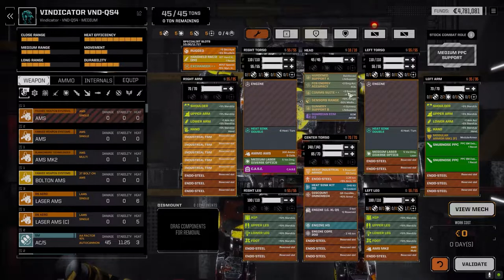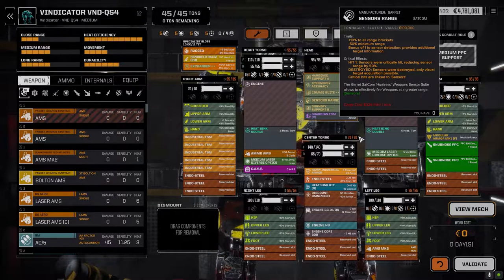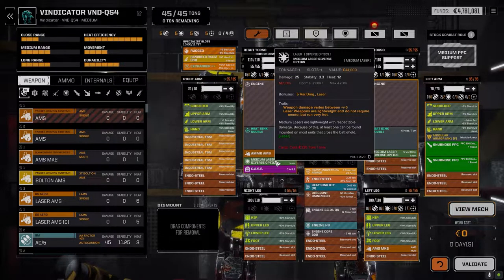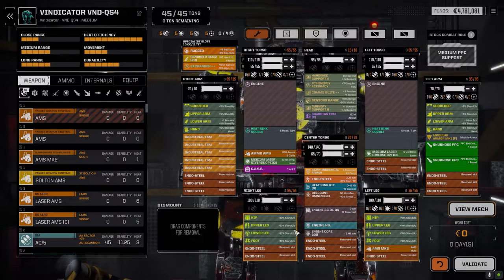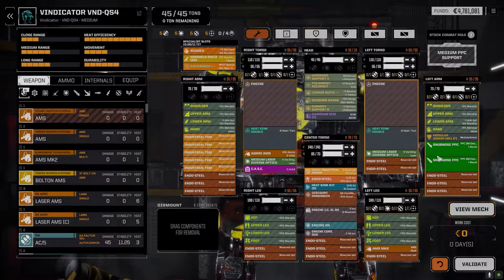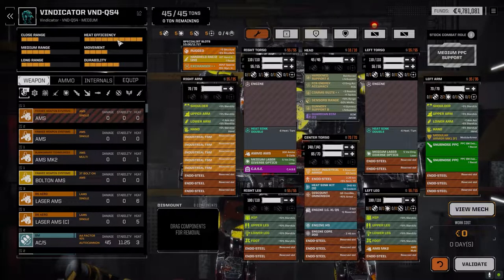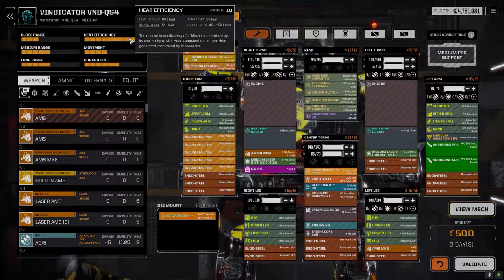Went with the energy accuracy cockpit, swapped that out for what we had, and included range sensors to get more range into the diverse optics — these are 420 meters going up to around 462, giving the snubs a bit more range. We're so slow that extra range matters. It's brutal because we had a clan double heat sink kit before and lost that, so we have to go with regular double heat sinks since the engine is so small. I was able to drop an exchanger in, though we lost our long-range targeting system — we need that heat drop.